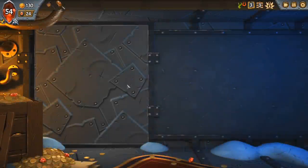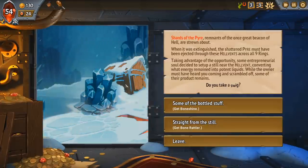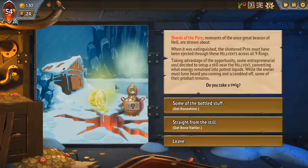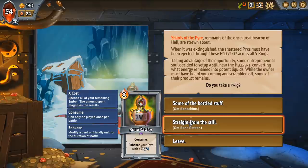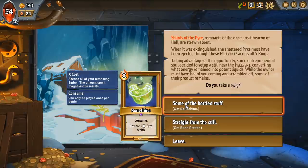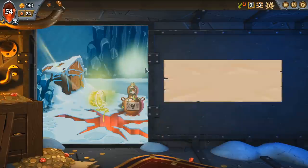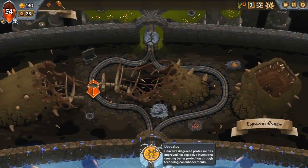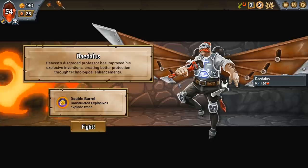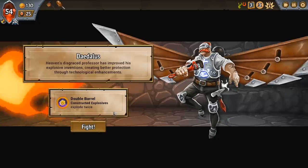These are like question mark random events — it can be all sorts of different things. In this case we have a choice: we can get some Bottled Bone Shine that allows us to heal our pyre, or Bone Rattler which enhances our pyre with bonus damage. I think I'll just take the heal so I can slowly heal myself over time and not have to really worry about going for one of the heal things. It does add an extra card to our deck that doesn't really impact the actual battle, so sometimes you might want to just leave without taking that.